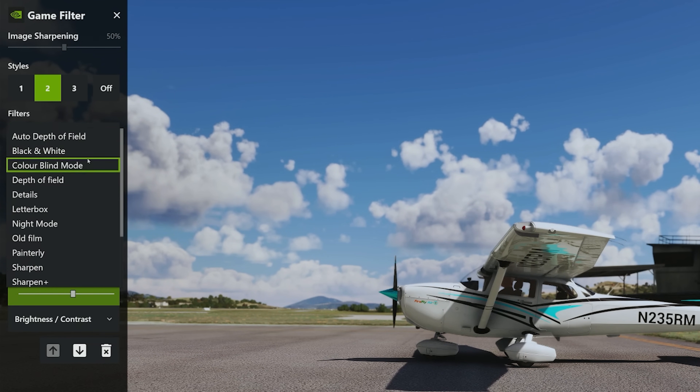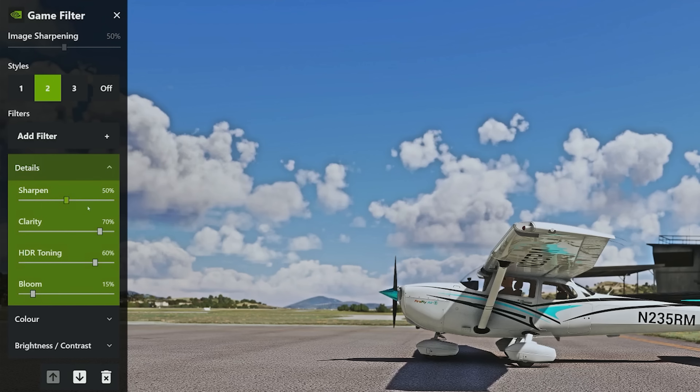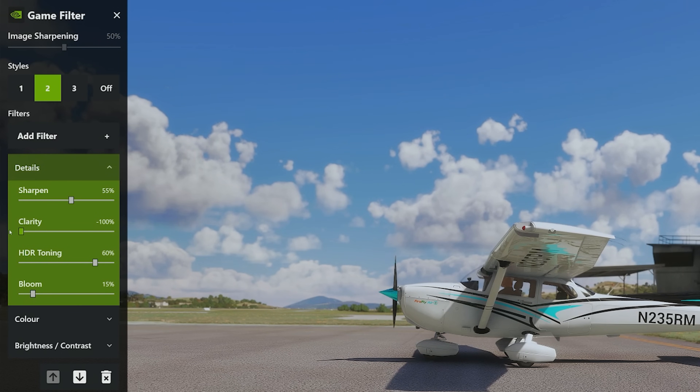We're nearly there. The last bit I want to do is add in some details. Let's use the dropdown for details and see what we can do. The sharpen: if you really want to make it that little bit extra crispy, 100% is probably extreme — somewhere around the 50s to 60s is fairly good. Clarity, also something similar. If you bring the clarity down it kind of gives it that cartoony look, so bringing clarity to somewhere around 20 should be good.